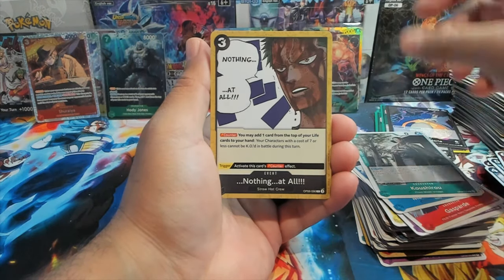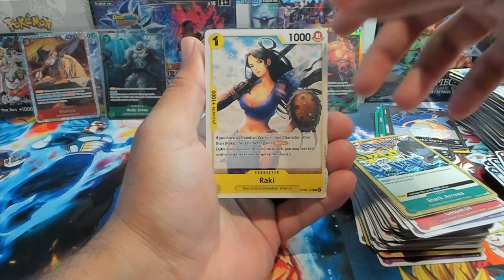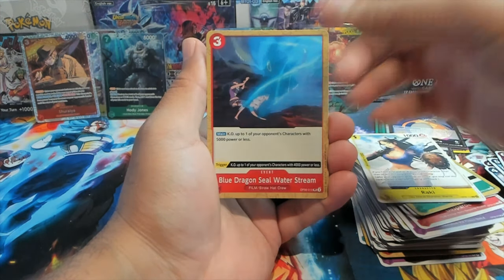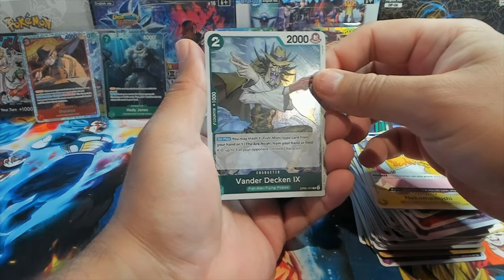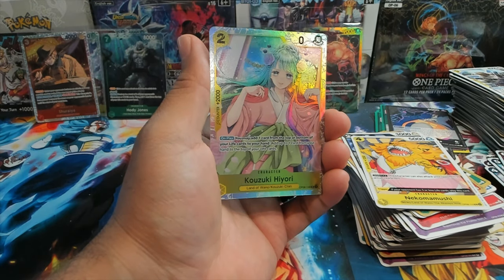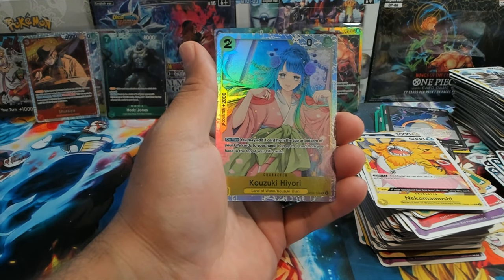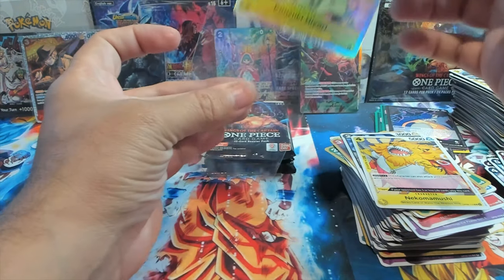Next pack: we definitely don't have nothing — we have Vander Decken IX and a Kozuki Hiyori! I've already run out of sleeves, I gotta get some more. But yeah, that Kozuki Hiyori is very nice.